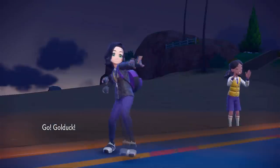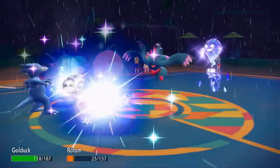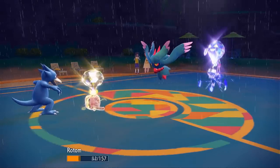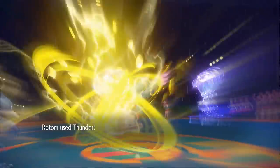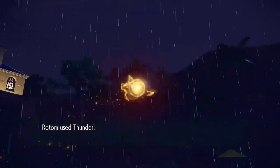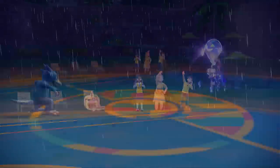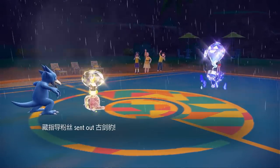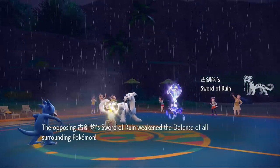I bring in Golduck — they go for Dazzling Gleam and do a big chunk to Rotom Wash but we live. Rotom nom noms its Sitrus Berry getting some HP back. Thunder knocks out Flutter Mane thankfully — that really scary threat goes down. My opponent only has one Pokemon left in the back, which turns out to be Chien-Pao. Murkrow's Foul Play will do more damage now too because of Sword of Ruin. They go for Sunny Day again to remove my rain.